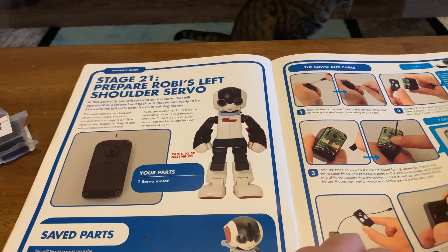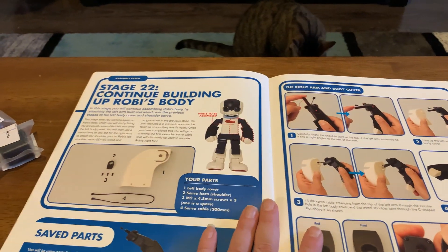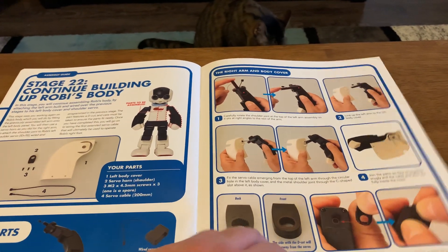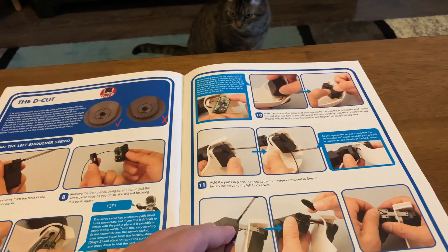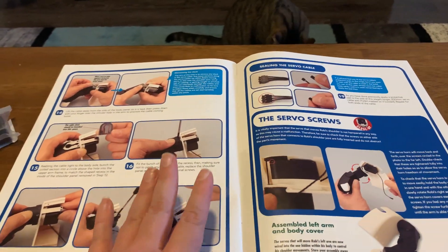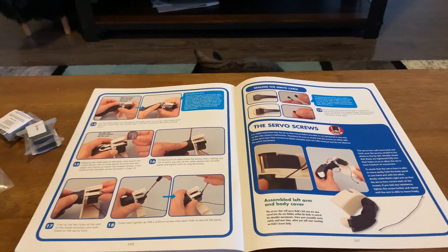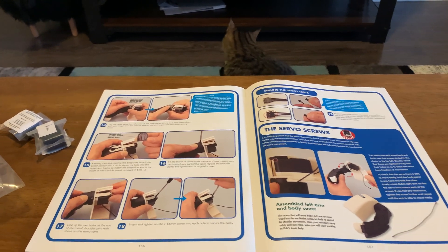Stage 21: prepare his left shoulder servo, so another servo one. And then continue building up Robie's body. This one is going to basically get us to the point that the right arm was, so hopefully month seven will be putting these on to Robie's body. I'm going to be pretty familiar with these eight stages — the prior four stages for the left arm and these four stages are going to be exactly the same as the eight stages for doing the right arm.